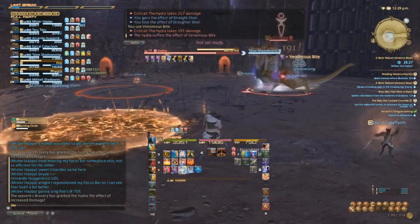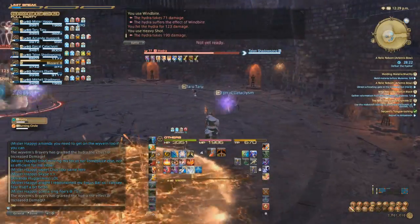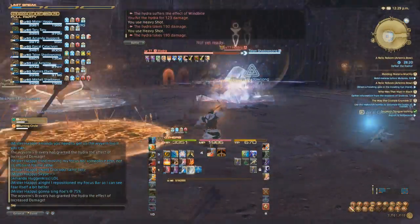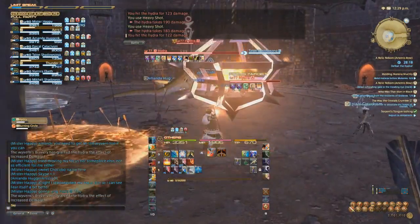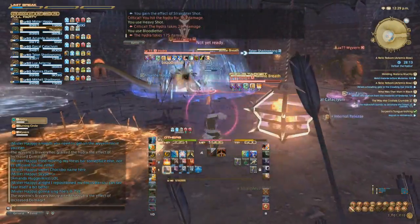During phase two, two of his heads are going to pick a target. One is going to shoot a fireball at somebody and one is going to shoot an ice ball at somebody. The fireball does damage over time and the ice ball slows people. Trust me, you don't want to get slowed during this fight — you'll understand why in a little bit.